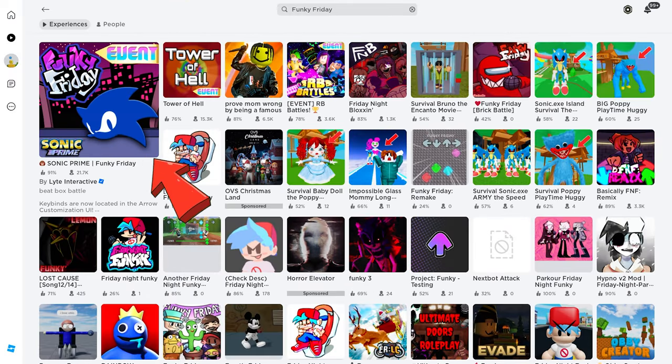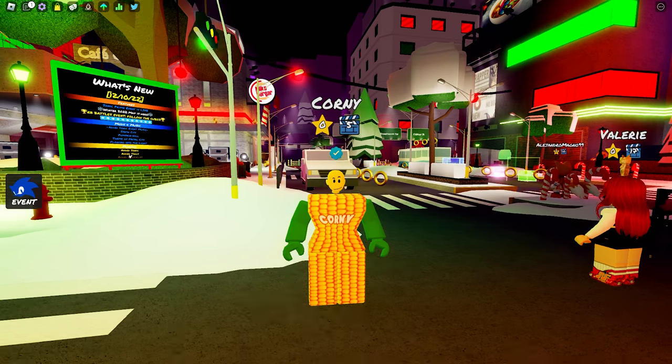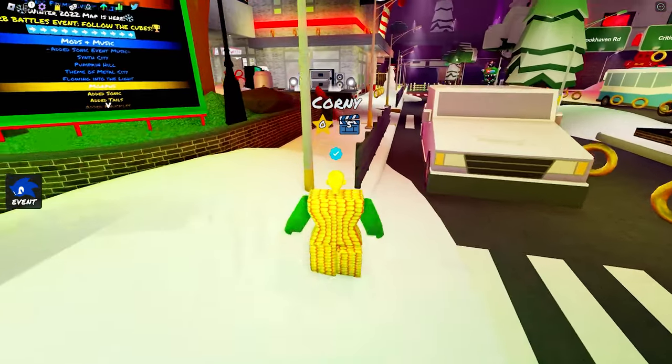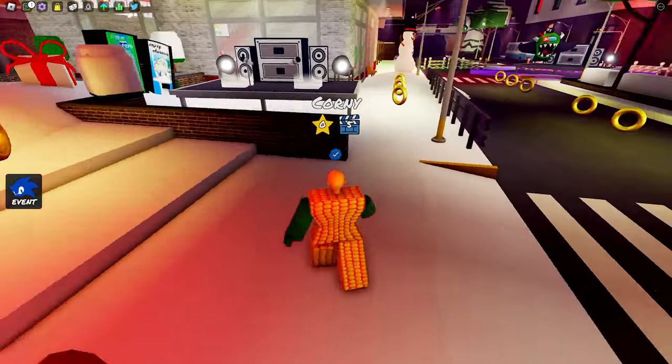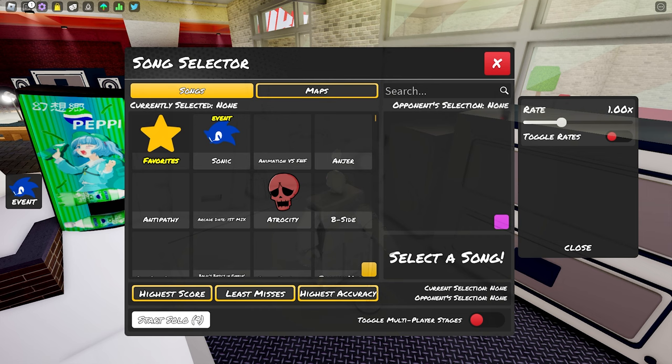This big thumbnail — yes sir, yes sir! To get the free plushy UGC item, all you need to do is play the Sonic event. Let's get started — follow me. Press E to start playing.